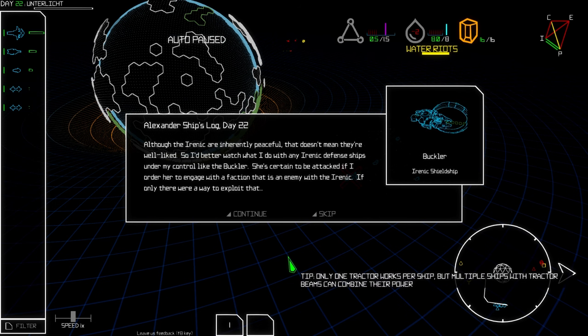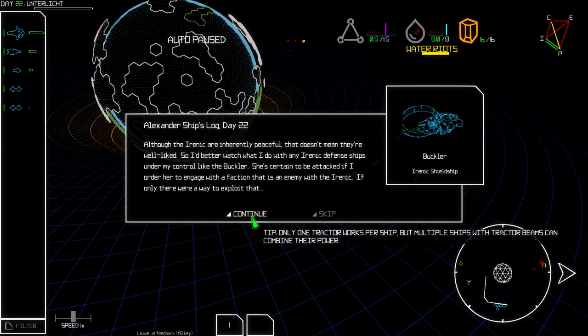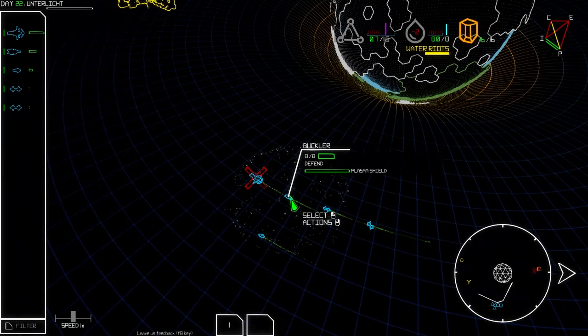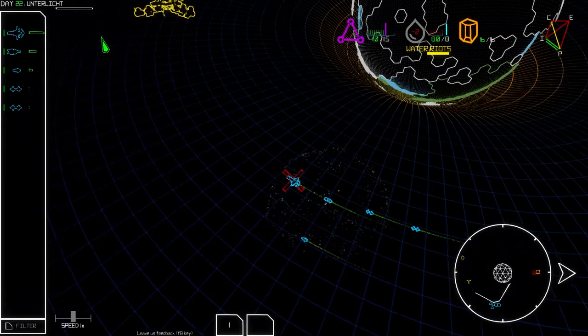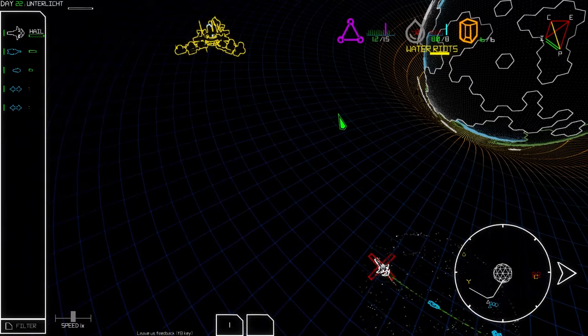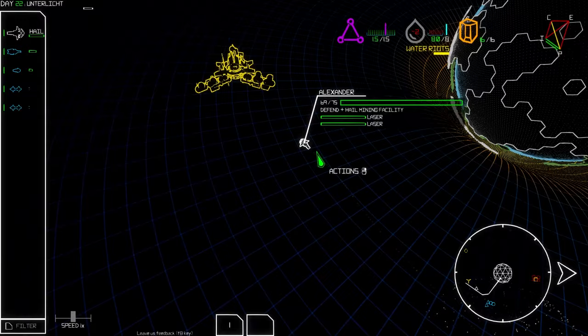Are we getting attacked already? A tip appears: although the Irenic are inherently peaceful, that doesn't mean they're well liked. Better watch what I do with any Irenic defense ships under my control — the Buckler is certain to be attacked if ordered to engage with a faction that is an enemy of the Irenic.